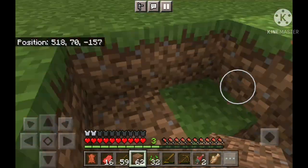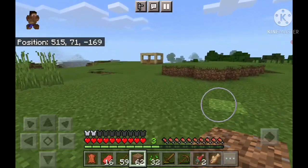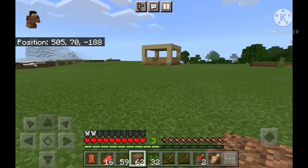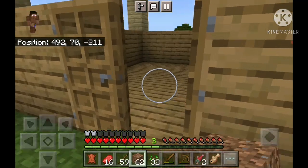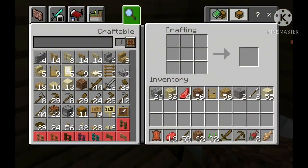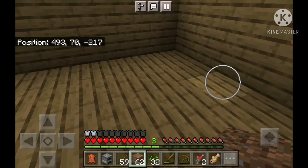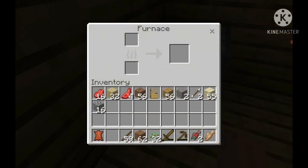Okay, let's go home. Now we'll make a furnace, and then we make the sand into glass. Okay, so we've made the furnace and we put it over here. Now in order for it to burn guys, we need wood, and I have a lot of it, so I think we're all set.